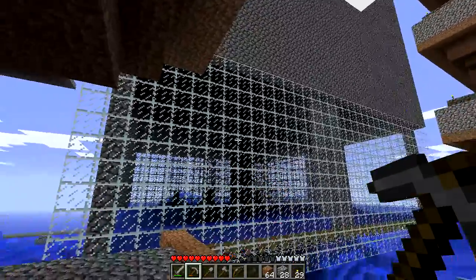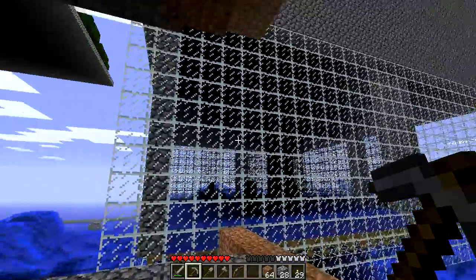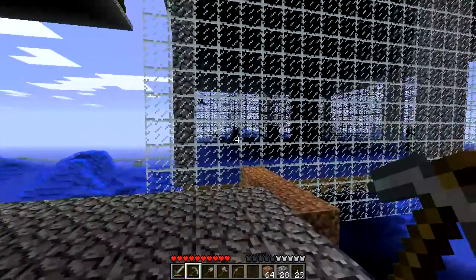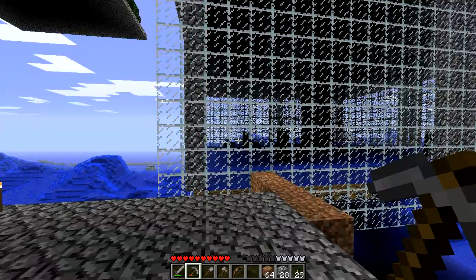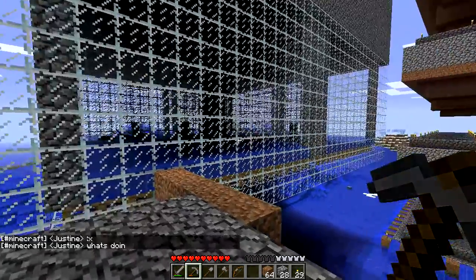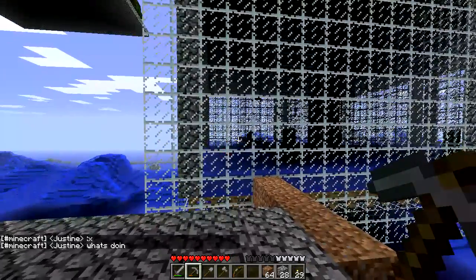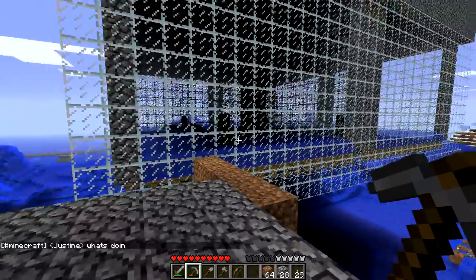It's basically just a dark chamber, a cobble cube with a glass bottom. The glass really is for show rather than any other purpose. It abuses one of the game mechanics where mobs falling onto a fence post will kill them instantaneously. I don't know how that works, that's just how it is.